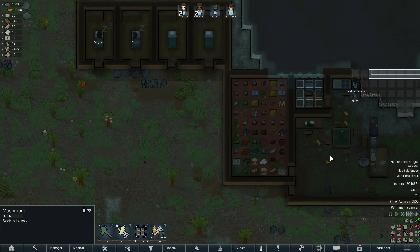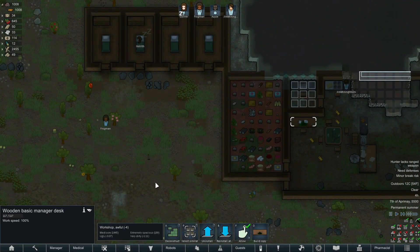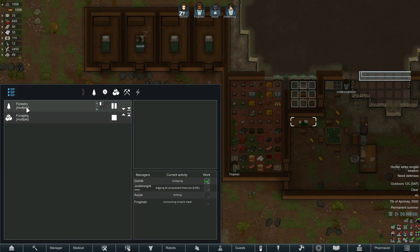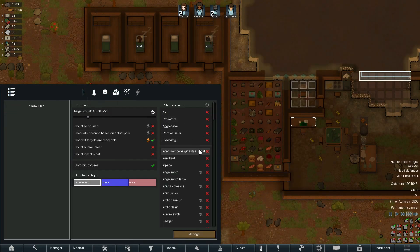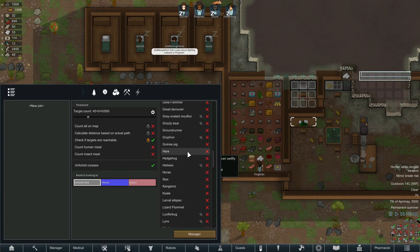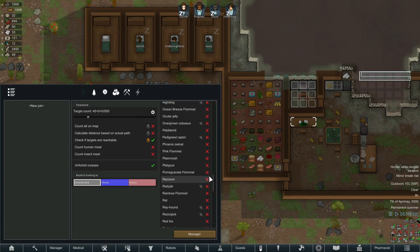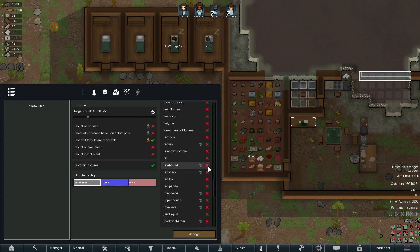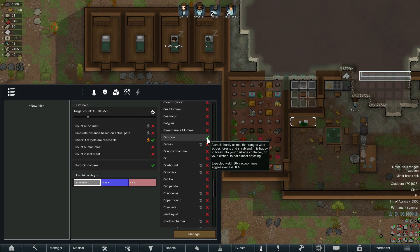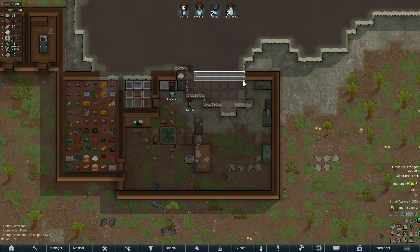Let's pop the speed up and get them back into doing what they're meant to be doing. Everyone is doing their thing - forestry and foraging. I don't think I want to get into hunting yet unless I just do anything that won't attack - non-aggressive stuff. Probably wouldn't hurt to do things like hares, rabbits, raccoons - that sort of stuff. I'm just going to manage that for the moment so if there are any targets they'll hunt them.